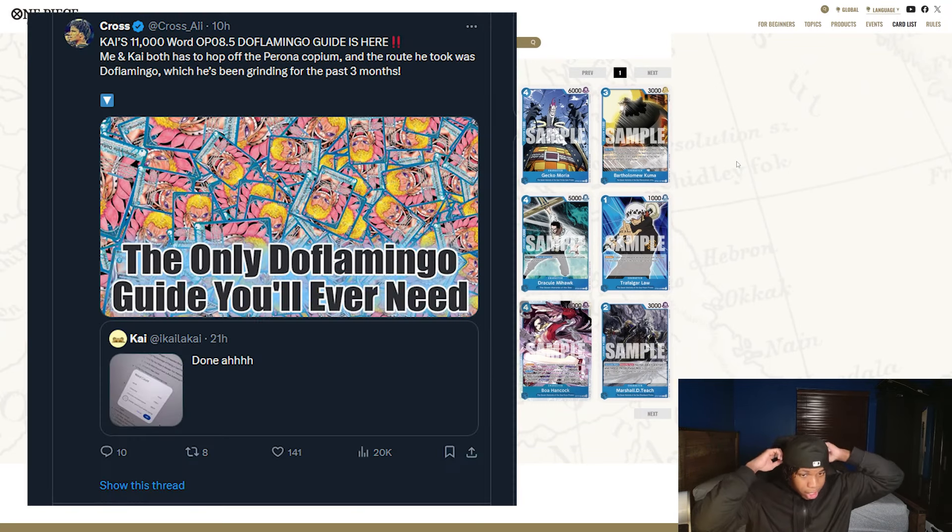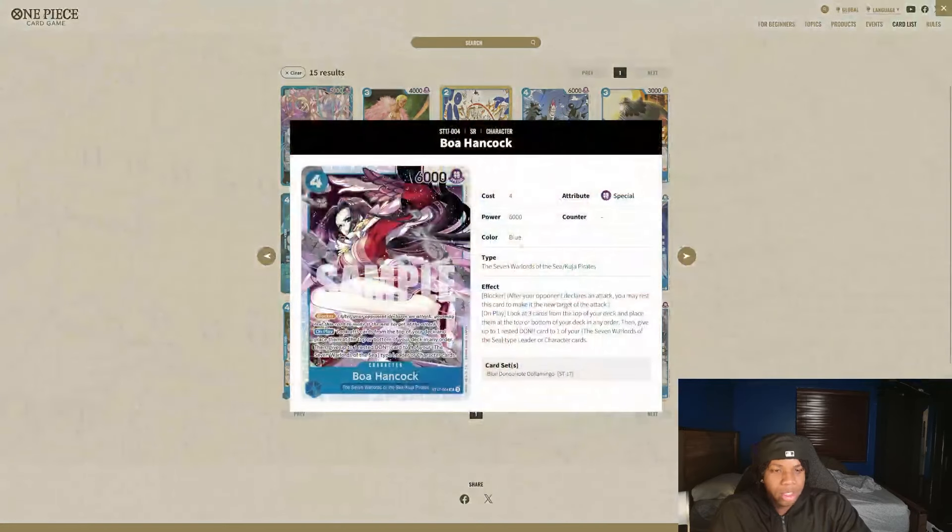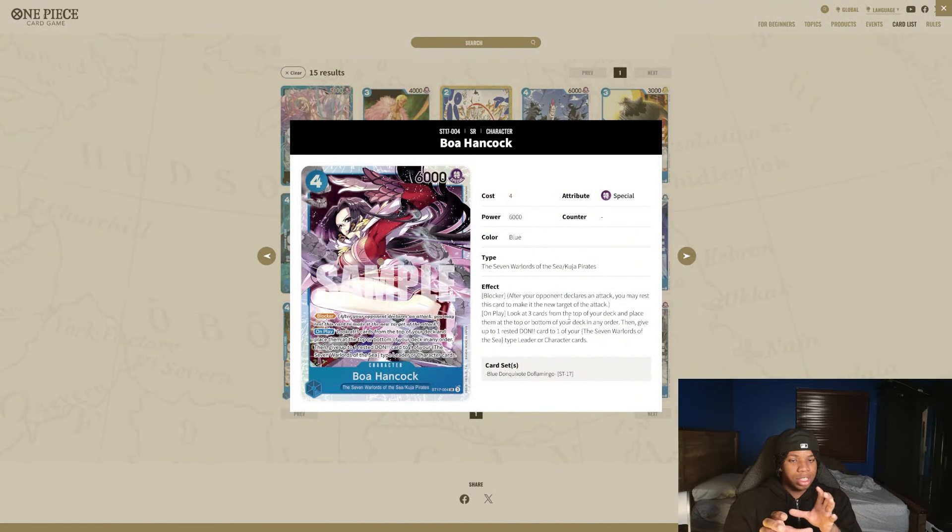First we have Boa Hancock — this card is just absolutely insane. Look at three cards from the top of your deck, place them at the top or bottom, then give up to one rested Don to your leader. So if we look at this leader, we need a total of three Don to play a warlord rested. Going second on your four Don turn, play Jinbei — on our sixth Don turn if we play this Boa Hancock, play the four Don, attach a Don to leader, and you still have two Don left over. So now we can play Jinbei on four Don and play two units out on six Don. That alone makes this card so insane.